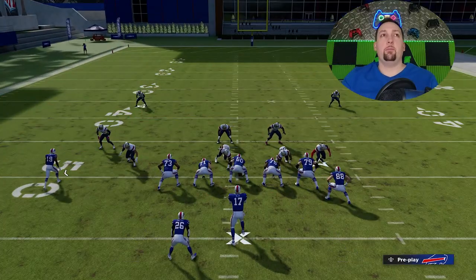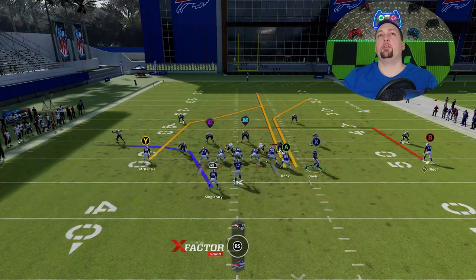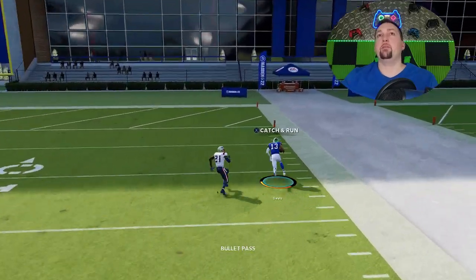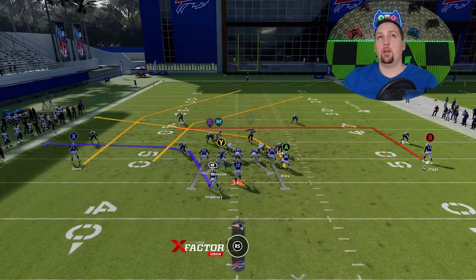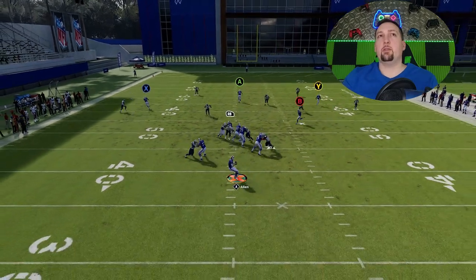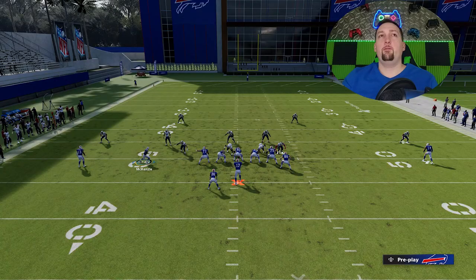Against Cover 2 we're going to make a motion — you can motion either one of these receivers since they're on pretty much the same pattern. I motion them across, put the A route on a streak, and then shorten the B route to a drag. You can see it takes that corner's attention and basically lets me throw outside over the top — a very easy one-play touchdown against Cover 2. You can also put the X route on a fade and have a lot of success on the opposite side of the field too.